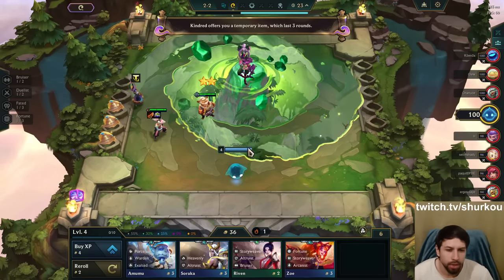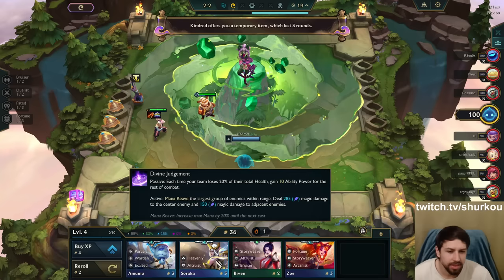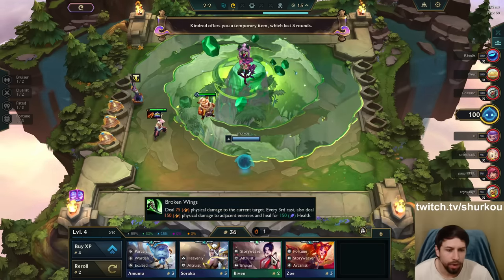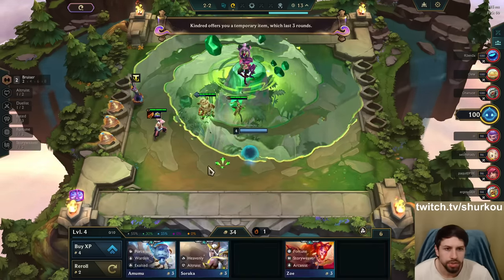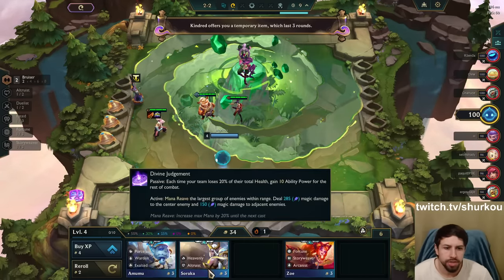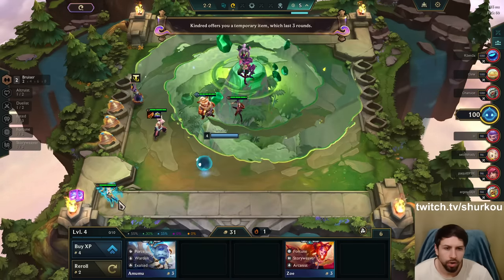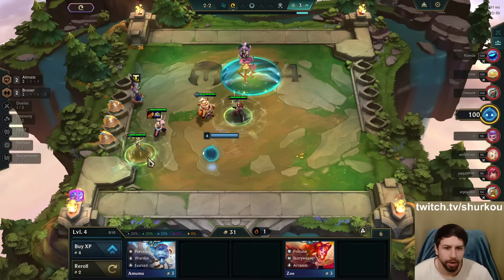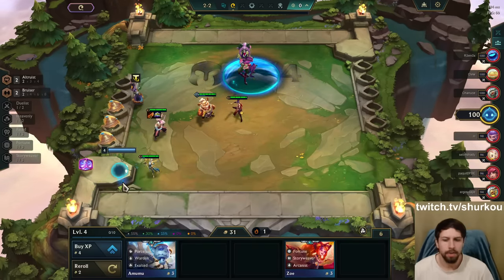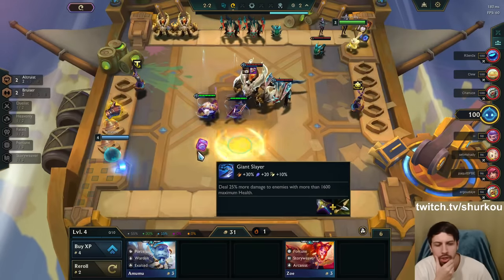Can we get something good here? Some traits that I need. Heavenly, Altruist. Riven — Bruiser. Bruiser is good. We're level 4. We almost have Fortune going on. Do we actually go for it, though?